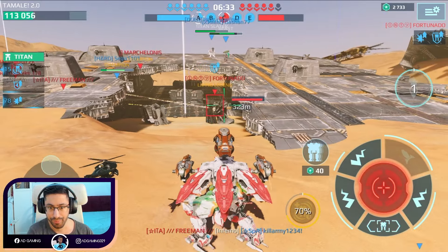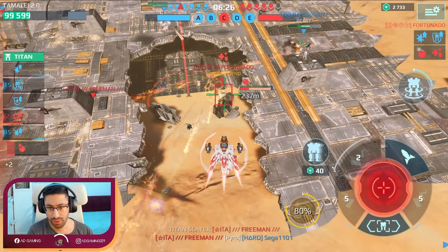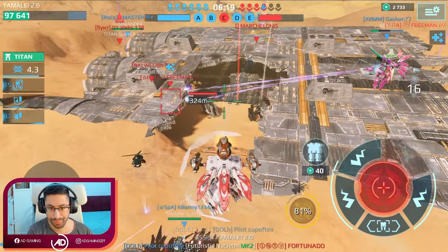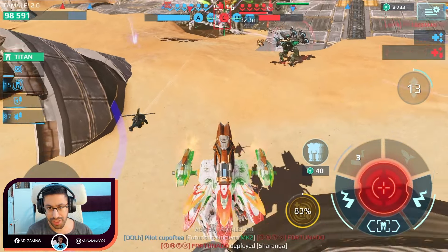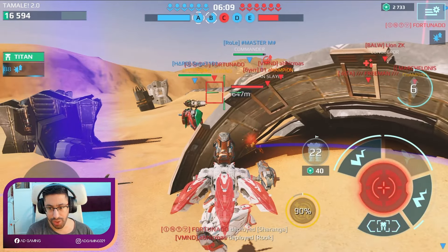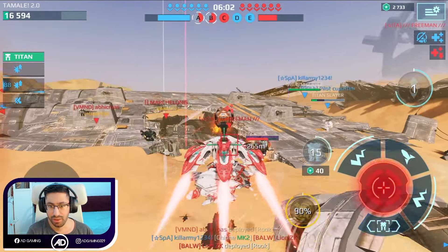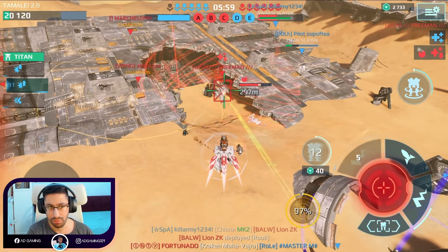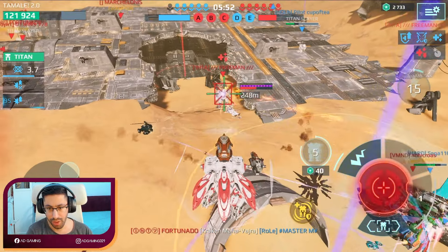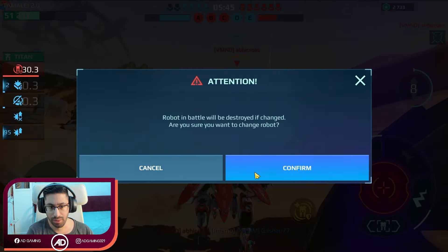I don't know for how long we can stay alive, but for now we are doing well. I can deal with this — there you go — the explosion. Still alive, I did some damage to him. There's something weird here. I'll have to bring the Juicy Fan here most likely. Still doing some damage — I have to defend the beacon and bring the Juicy Fan.